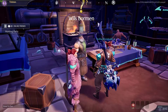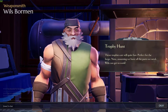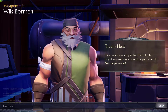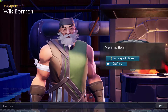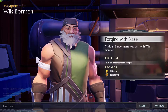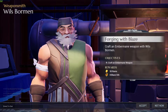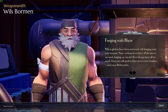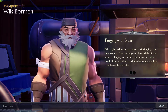So we're going to craft with Willis. Willis is glad to have been entrusted with forging your new weapon. As long as we have all the pieces we need, forging we can do. If we do not have all we need, I fear you will need to hunt down more trophies. Forging blaze — into the crafting screen. Create Embermane weapons; don't forget to equip it. Look at these pretty looking weapons — every weapon has different advantages in combat. Some even deal elemental damage that may be strong or weaker against certain behemoths. Ramsgate Residential Weaponsmith — Willis, Master Art of Forging Weapons.